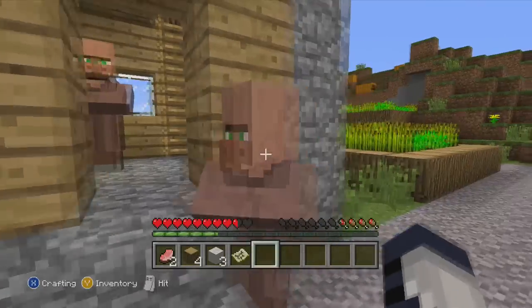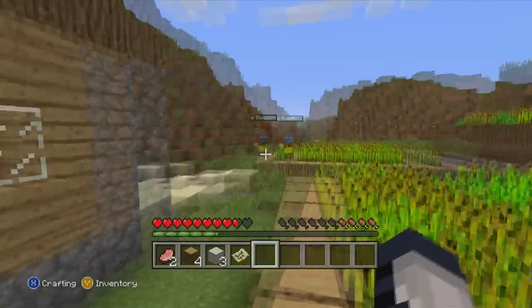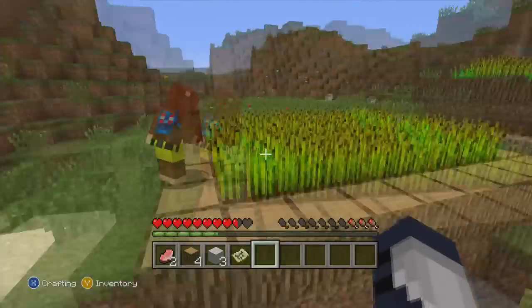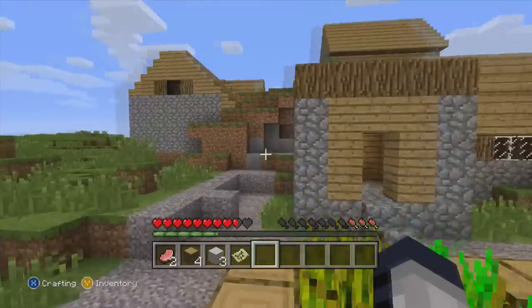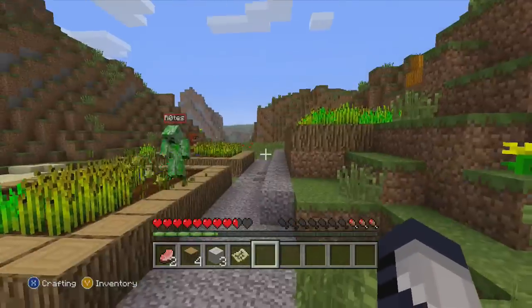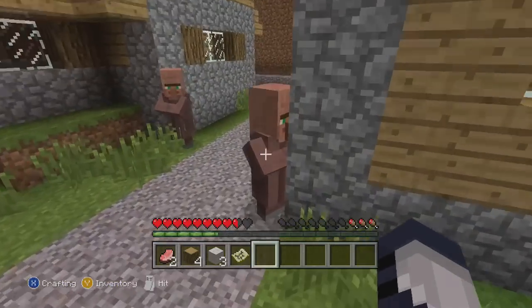Can we break in and steal their stuff? We found a village — there's like a family of Squidwards. There's lots of houses and lots of food. Alright, we don't need to build a house anymore. I think I'm going to take the food. No, let's build our own house still. But this house is crazy, look at it.